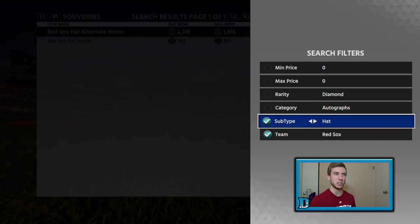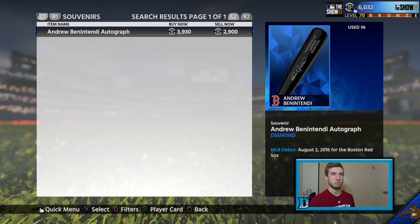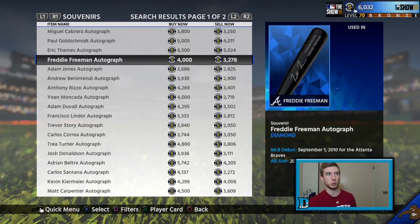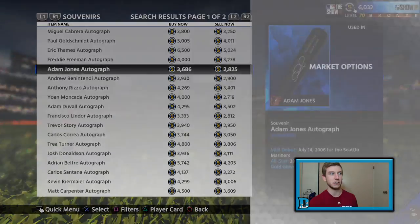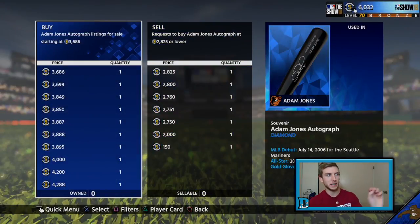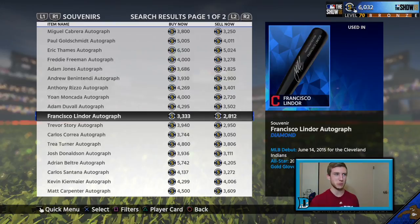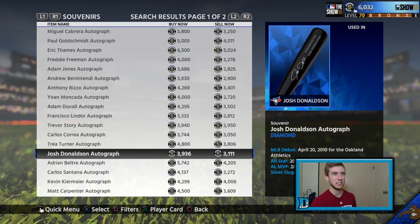Then the other one I would caution you to do — the bats. We need to eliminate the Red Sox. Now a bat — if you can see it for about 2,800-2,900 — right there, 2,800, it's going for 3,600, but two sellers later it's going for 3,850. Right there, if you've got a couple of stubs to throw away and try to make a little extra on, you can do it. It's a long-term thing with these bats, but you can do it.